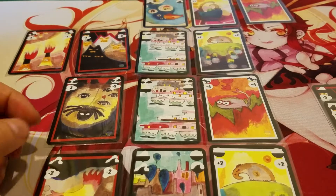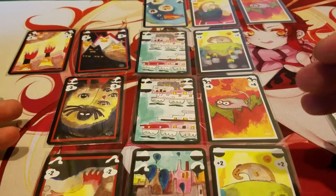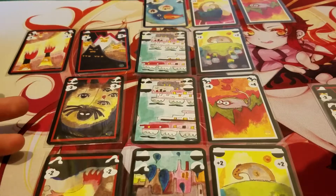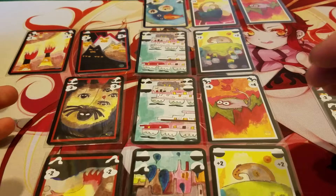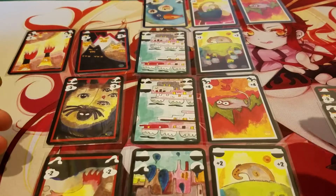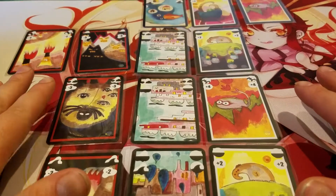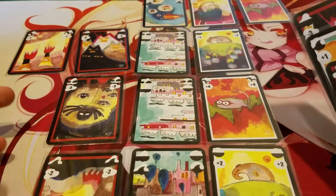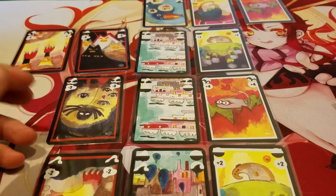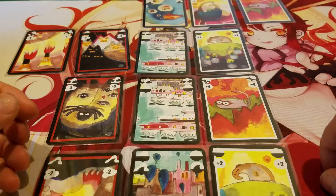I was expecting it to be a little more challenging because it came second in line to Onirim. But I think if you look at all of Shadi Torby's collection, they all have their own unique challenge. Some may seem easier than others — Sylvion at first seemed easier than Onirim — but I honestly think this was the least challenging of the group so far. That said, I still really enjoyed it. It was worth picking up. It can fit into just about any bag, and you're not lugging some weighty behemoth with you. Just a really cool game.